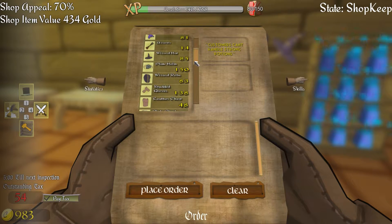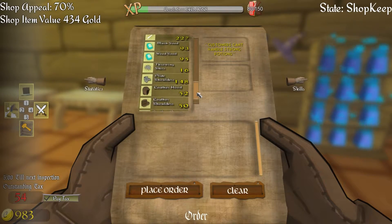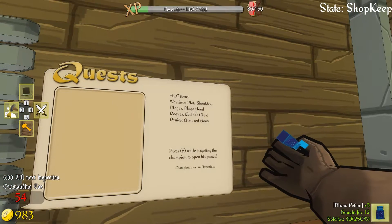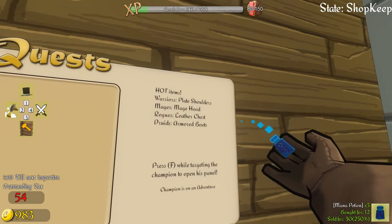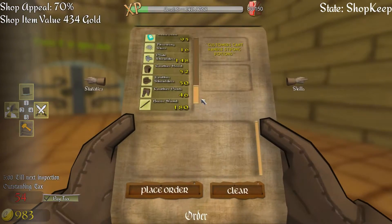So we're going to find those — do we even have them? I don't really remember them. Let's check it again. I have no idea how to actually get the mage hoots — apparently we don't have them. But we can sell leather chest for a lot of profit for rogues, so we're going to do that and put those on the table. I hope we don't need an armor rack for those, but we'll see.